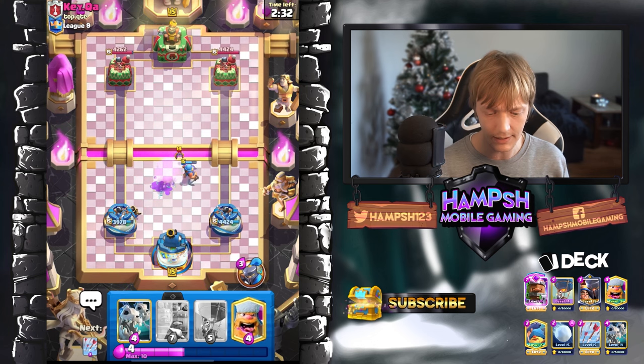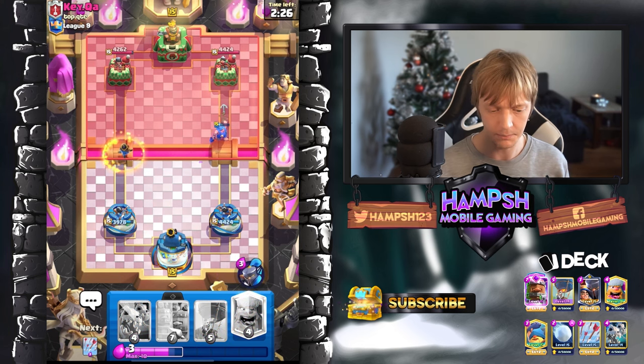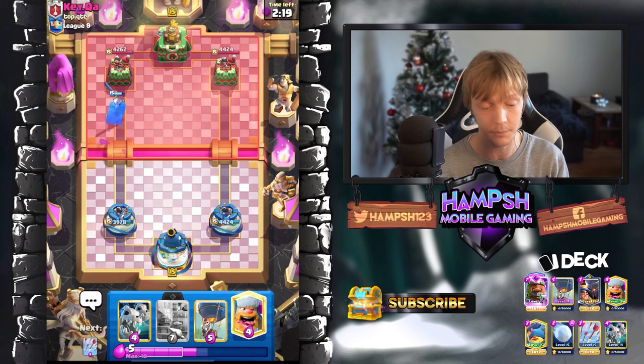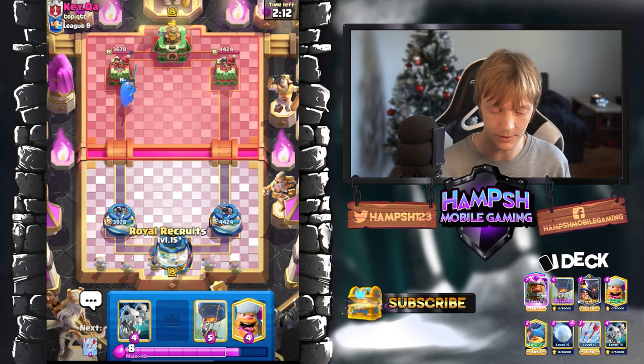We do get a little bit of a counter push here. He got one hit in with that Royal Giant. I'm just gonna wait and use the ability here — don't need to push in with anything else unless I see what he's rolling with. That's gonna be enough to counter my Little Prince. Royal Delivery is a really, really good spell right now in the meta — it pretty much counters the Little Prince every single time.